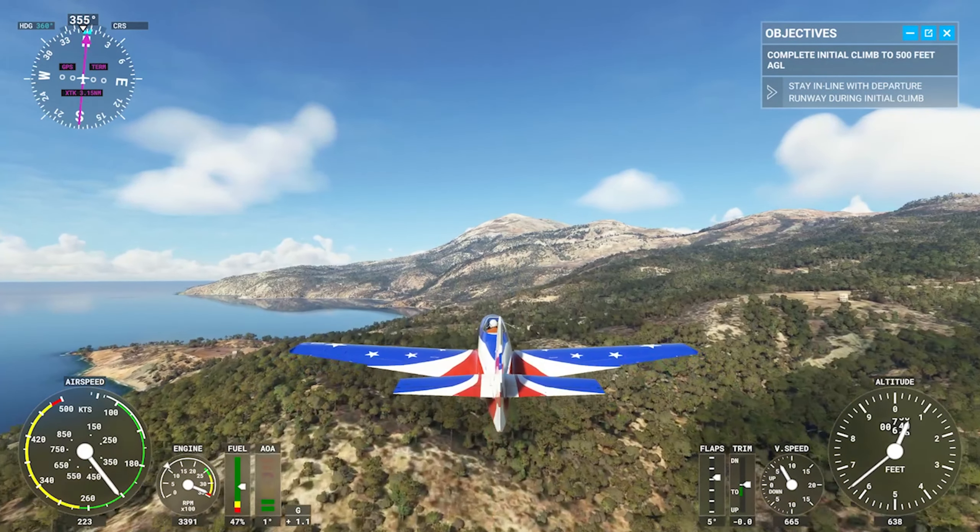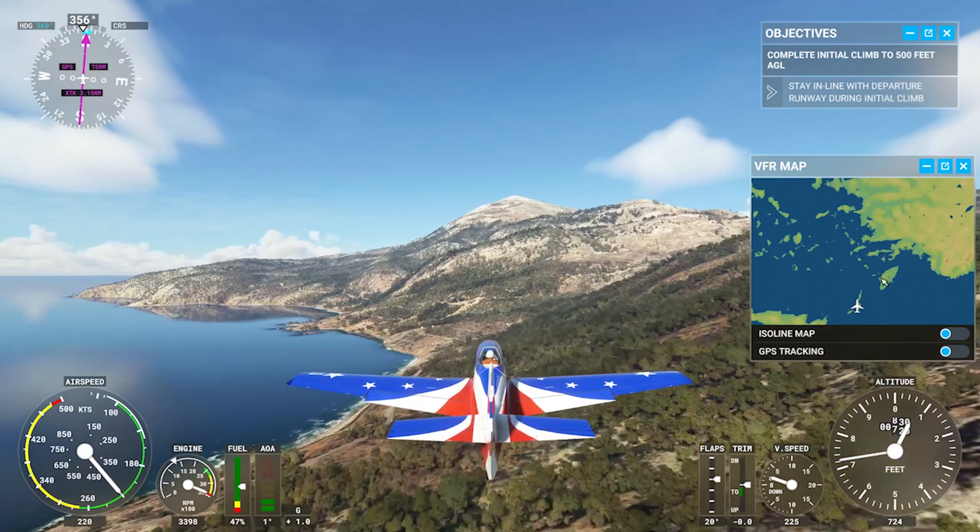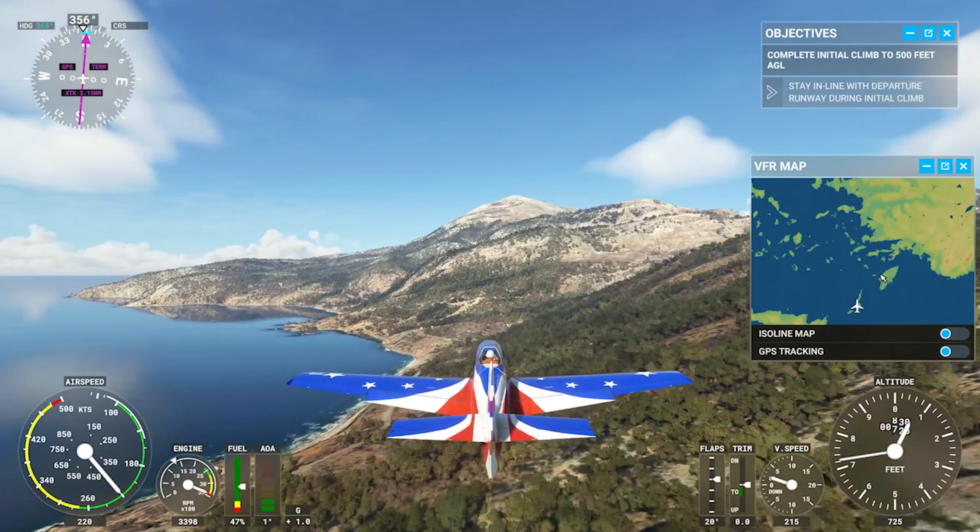Just a fun place to come fly. If you pull up the VFR and scroll out, you can look up here to Rhodes and then head through all the Greek islands, headed up towards Spain and Italy — a ton of just really fun flying here. Lots to see, lots to take in. If you're looking for something fun that involves a mix of overland and overwater and good VFR in Flight Sim, go to the Mediterranean and take off from a Greek island.